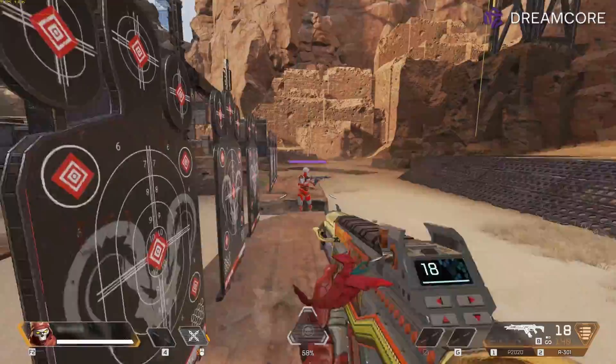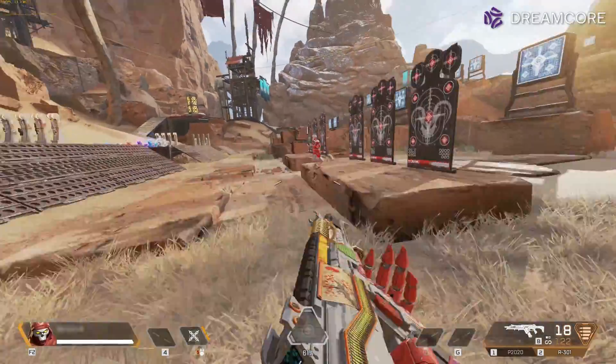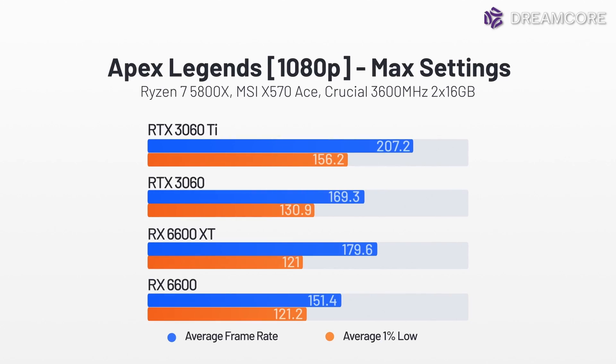Starting with some esports titles, we have Apex Legends. We test in the firing range as it is the most reliably reproducible. The performance numbers will be roughly what you see in an actual game, except in intense firefights — expect FPS to drop by 30 or so. With maxed out settings at 1080p, the 6600 achieves an average of 151 FPS with a 121 FPS 1% low. Some settings tweaks will be required to get above 120 FPS, but it's not too far off.